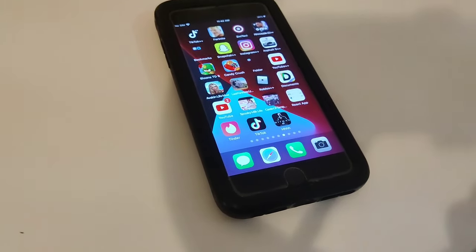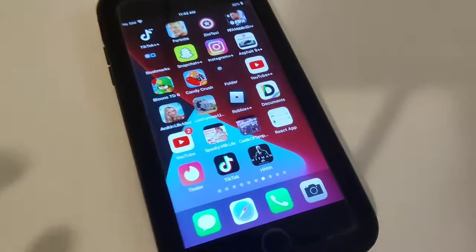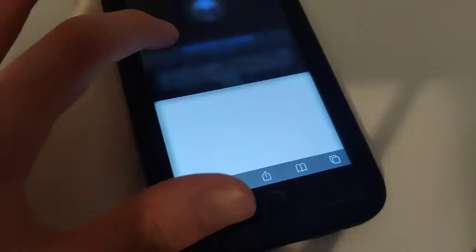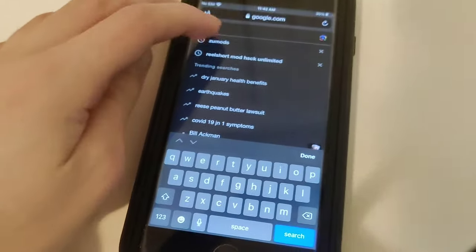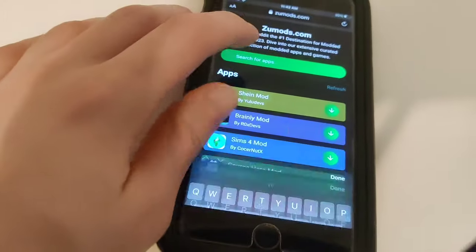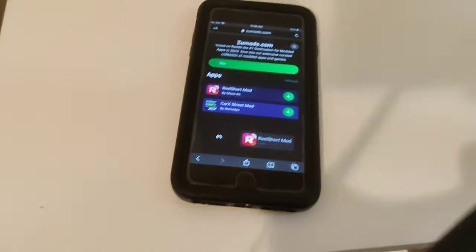Remember to download it, all we're going to do is go to Google and then go to the zoom mod page right here, come over here, type in 'real short' — and there it is. That's it guys, that's all you got to do.